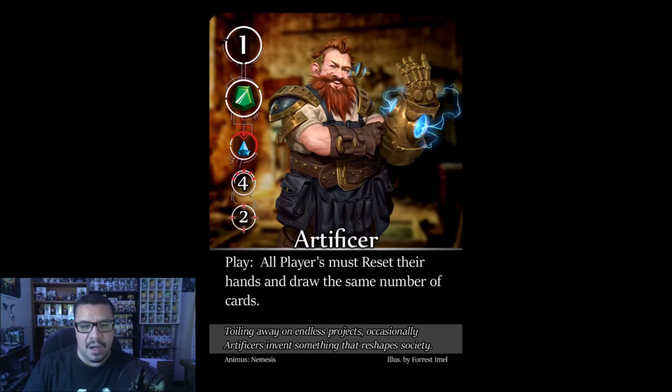The Artificer: when it enters play, all players must reset their hands and draw the same number of cards. Resetting puts cards on the bottom of your deck. This can be a drawback if you had plans, but it can also help you out — it's somewhat of a coin toss. Not all nemesis cards are punishing; some are designed to occasionally benefit the players to keep the game from feeling one-sided.